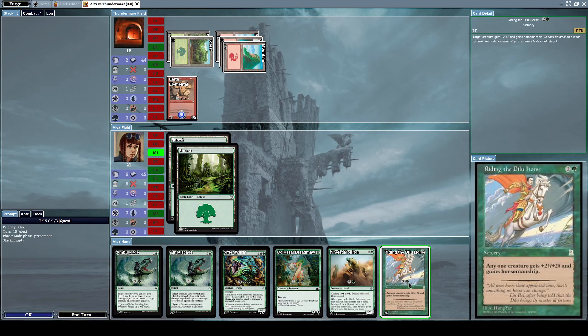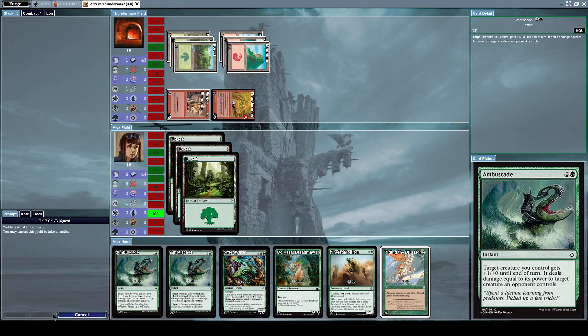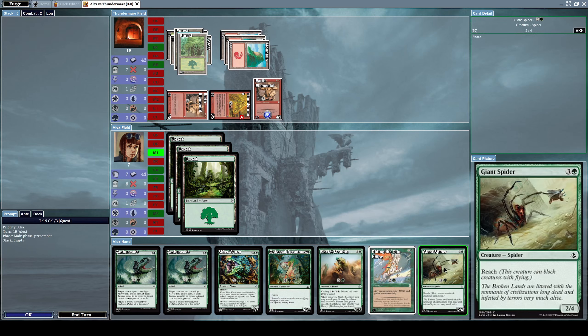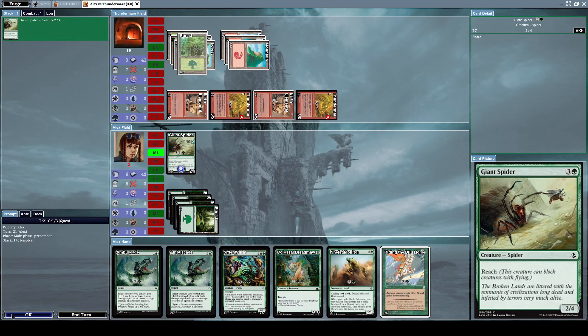He summons an Earth Elemental, which is a 4/5 elemental creature. Then he summons a Thunder Mare, which is a 5/5 creature — when Thunder Mare comes into play from your hand, it taps all other creatures, including his own. So his Earth Elemental got tapped, but he attacks me with Thunder Mare since it doesn't have summoning sickness — dealing 5 damage. By the time I get enough mana to summon anything, he'll have already won. He summons another elemental and I'm already out of mana. This is terrible.